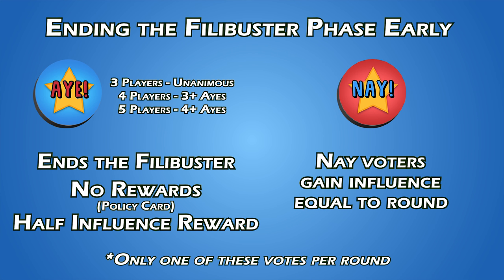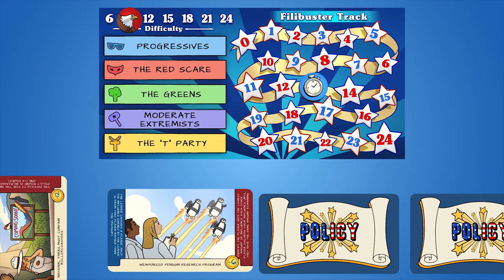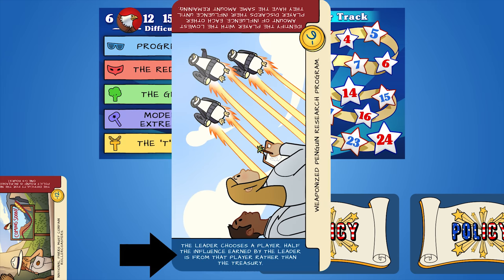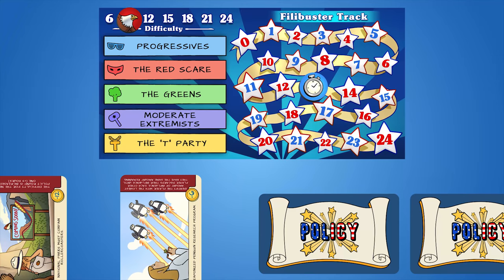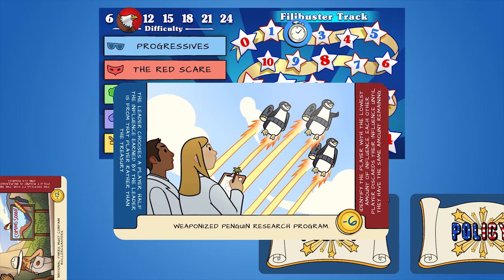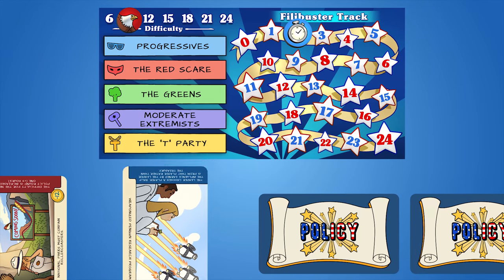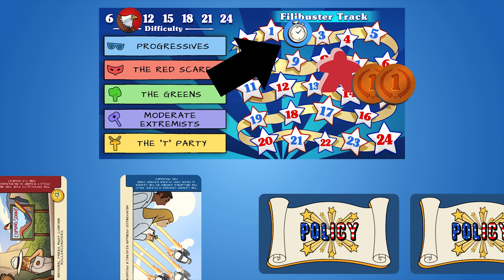Only a maximum of one of these votes can be called per policy. If the players are successful with their filibuster, they earn the rewards on the bottom of the card. The card of that round is turned to show that it was successful, which will increase the difficulty track by one. If the players are not successful, they get the setback described on the card. Either way, the Senate Minority Leader earns influence equal to the length of the filibuster.